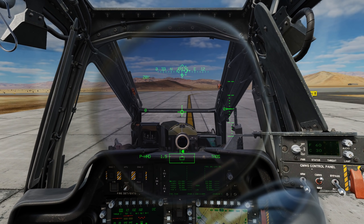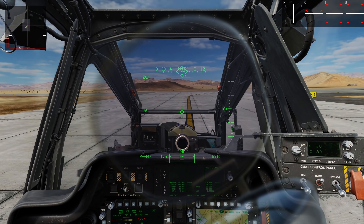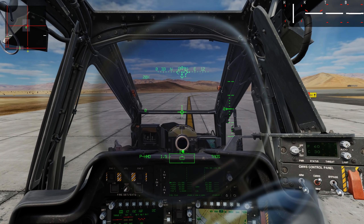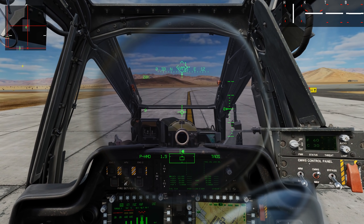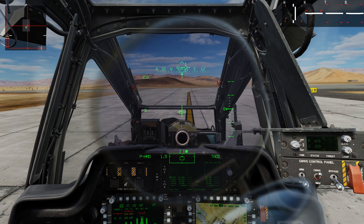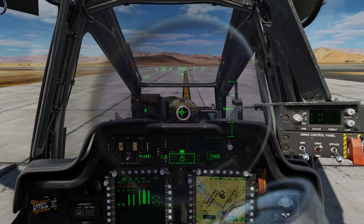First, let's bring up the controls indicator by pressing Right Control and Enter. You'll see on my indicator that my cyclic is a bit off, and more importantly my anti-torque pedals are way off to the left. If I were to pull collective right now it would yaw off. To remedy that, when you first enter a mission and have this issue, just move your controller back and forth for a quick second with the cyclic and you should be good.